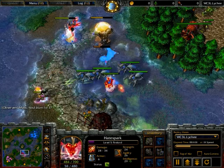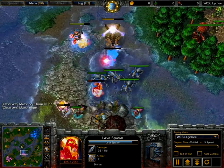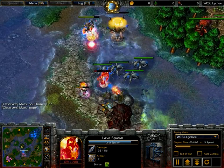He used a mana potion there, and so there's that lava spawn. Just so much damage — 32 to 56 damage — but it gets dispelled immediately.